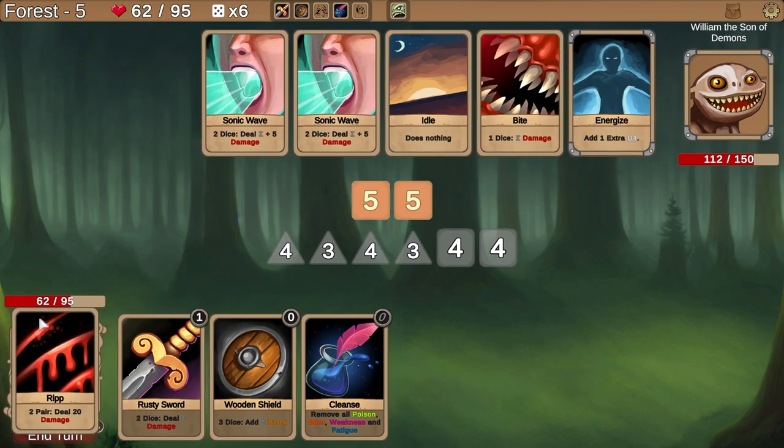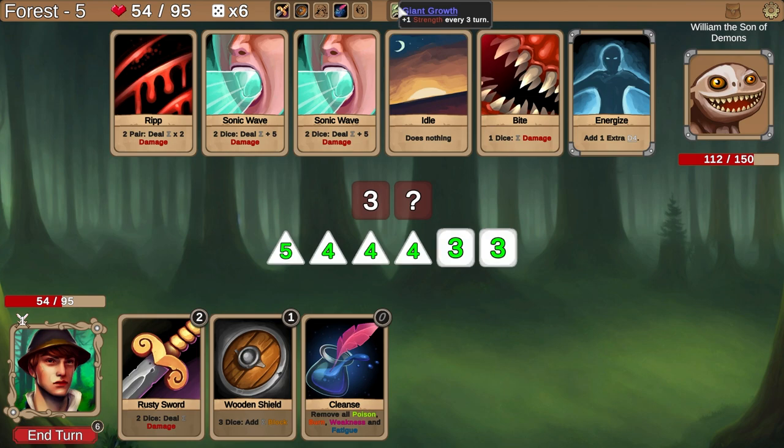Wait what happened to my plus one strength? The plus one — I thought it'd be cumulative over time but it's only for one turn. Oh no! I need to attack as much as I can. It's still not bad, but I thought it would be scaling more and more as the battle went on. Maybe I need to start upgrading my dice.